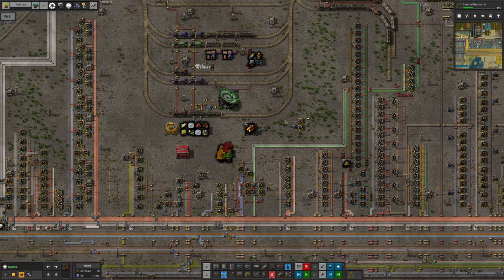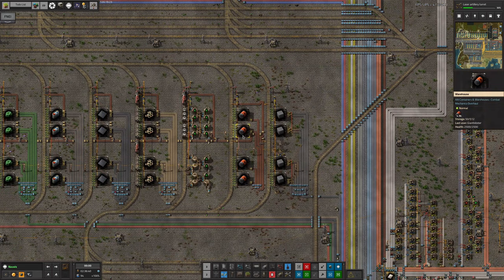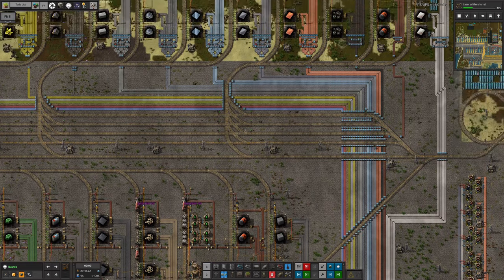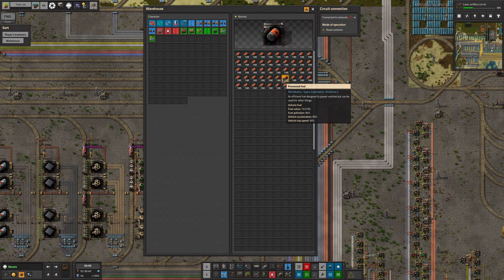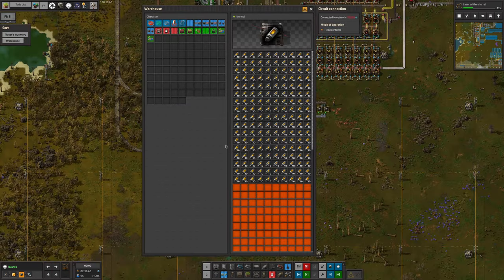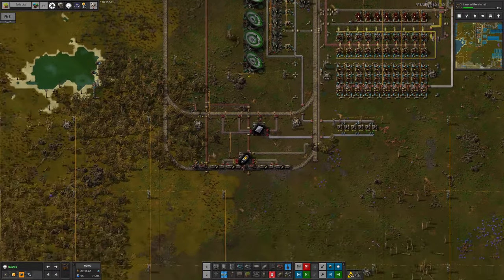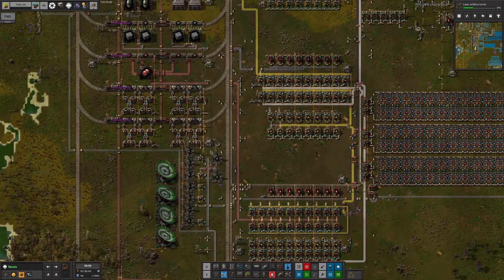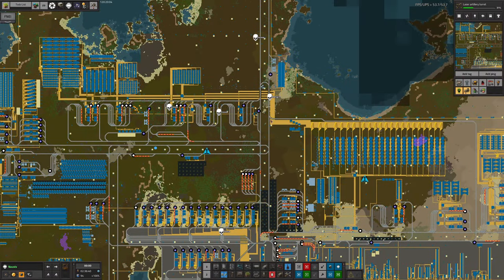Tristan is also working on switching trains over from running on processed fuel to running on rocket fuel. I wasn't paying enough attention during the stream to work out exactly why he's doing that — it might be for extra speed. We get 90% acceleration and 90% top speed improvement. I imagine the trains will probably be a little bit faster if they're running on rocket fuel than processed fuel, and having slightly faster trains would probably help with some of the congestion we've been seeing in the area around here, where nearly all the trains try and travel through this T-junction.